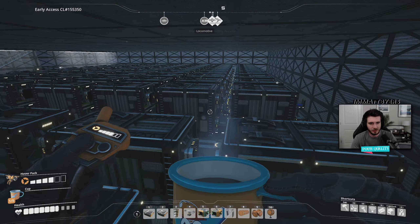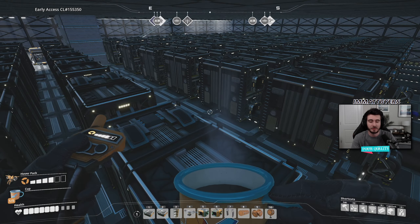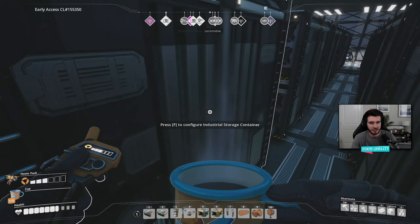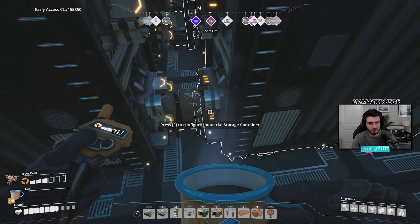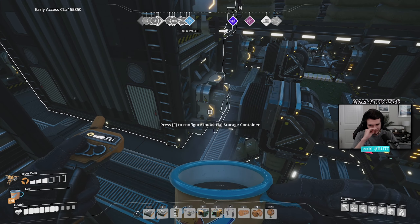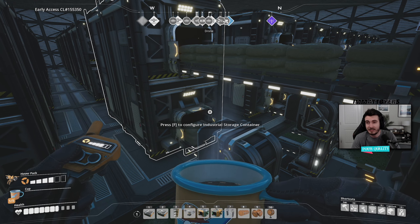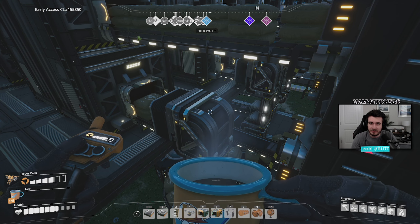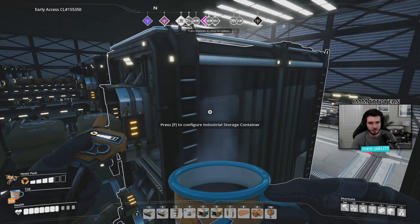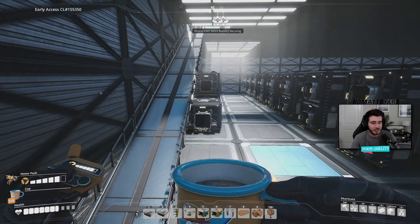This is where everything was supposed to end up. I set it up so it shouldn't back up quickly — basically all the resources are pulled into this back storage container, and all the storage containers are connected all the way up to the front. The second-to-last one is the overflow, where I send unneeded resources to wherever they are needed in different assemblers. Things are not fully optimized, which is another reason I wanted to start over.